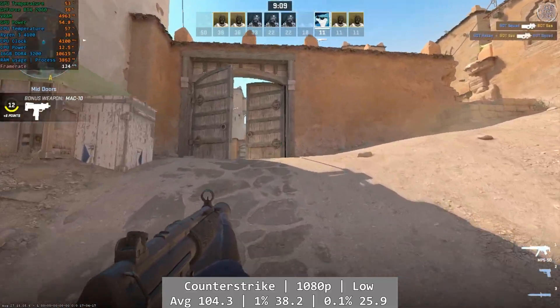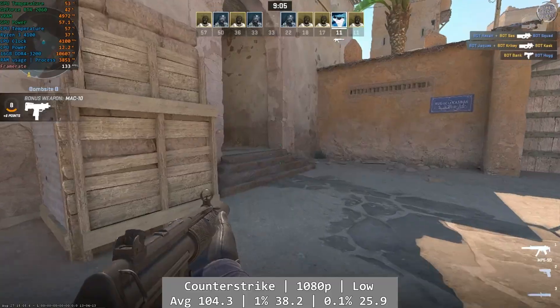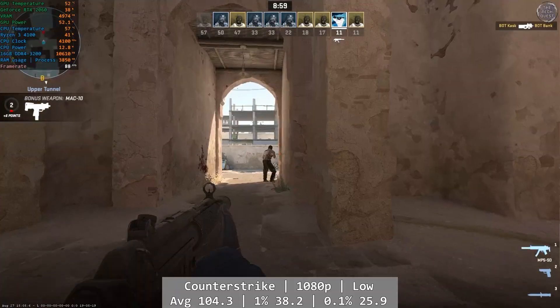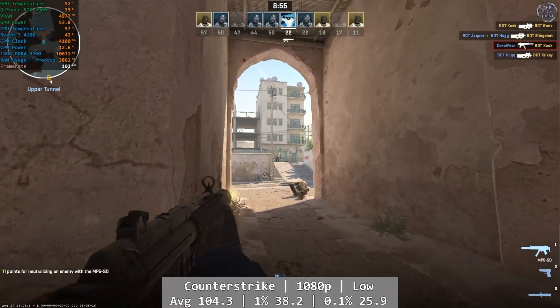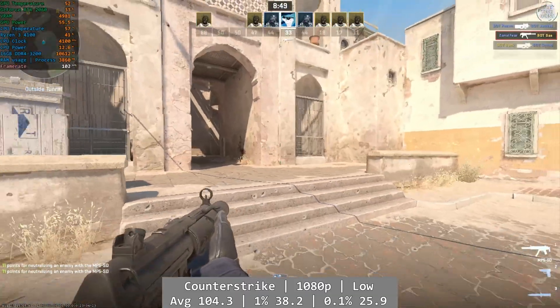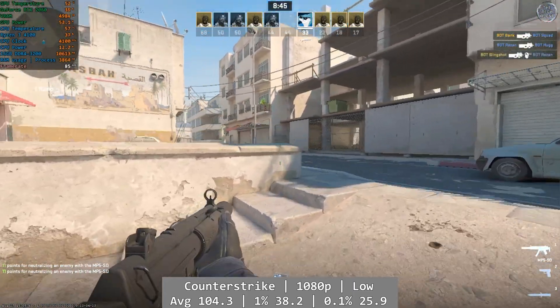Counter-Strike 2 was another solid experience overall. At 1080p using low settings with shadows set to high, CS2 was pretty playable. It was a little odd that we still had plenty of power on tap that wasn't being used — both the CPU and GPU weren't fully utilised — but with an average of 104.3 you will still have an enjoyable experience. Percentile figures are okay if nothing remarkable: 1% at 38.2, with 0.1% coming in a little lower than I'd like at 25.9.